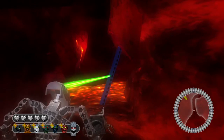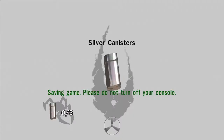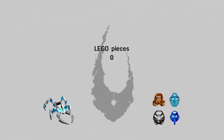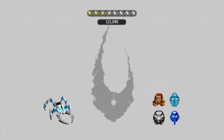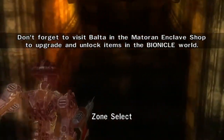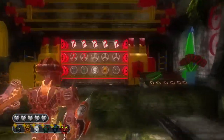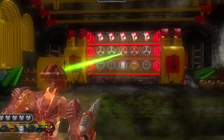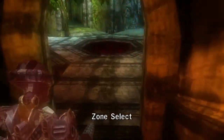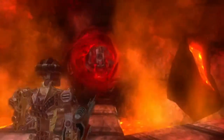I'll see you guys at the results menu. I'm back, and here's the results screen — all four masks for all the gold canisters. Before we continue, let me head to the Lego shop to see if we have enough. It looks like we're halfway to getting the third bonus level. We're almost done with Hakann's Volcano — just one last location, the Fiery Mines.